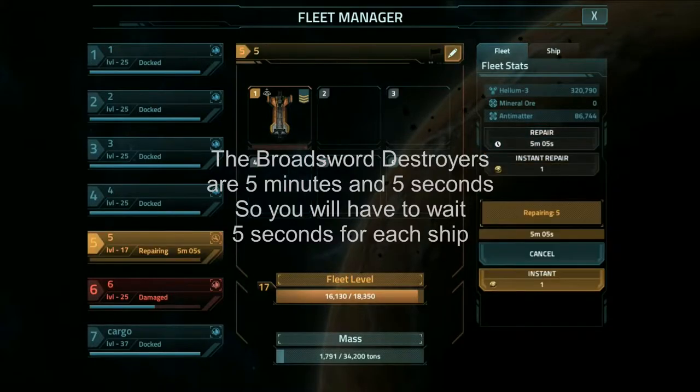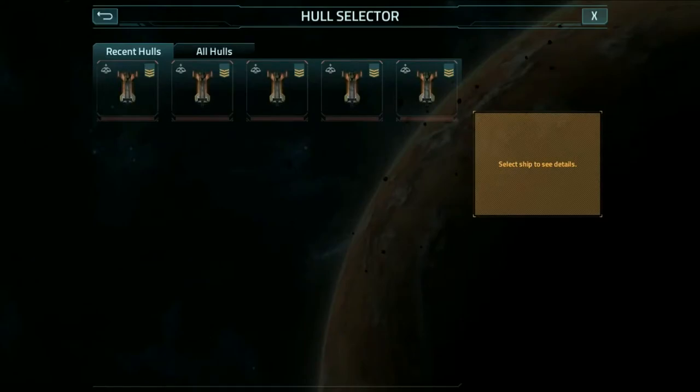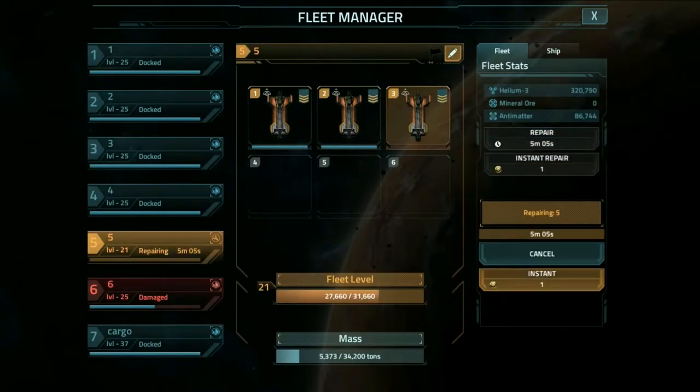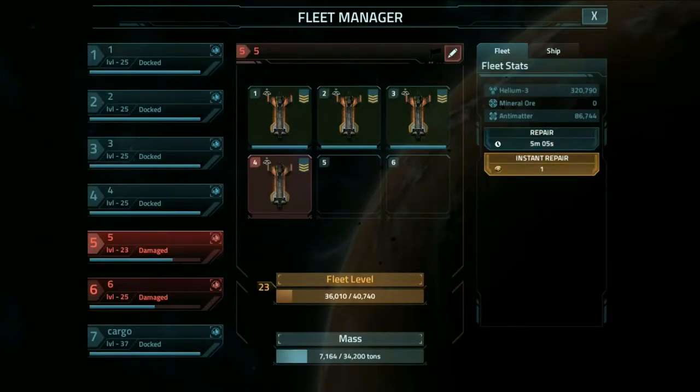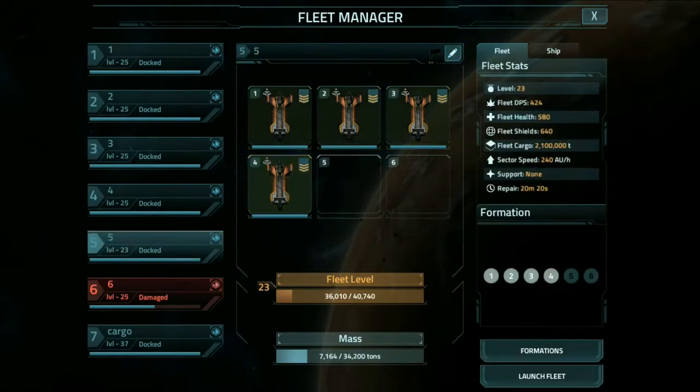With these Broadswords, you'll see it is actually five minutes and five seconds. So you just wait five seconds and it's a free instant repair. You have maybe 40 to 45 seconds of actual repair time, including clicking and getting them back into the fleet — to completely repair a fully damaged and dead Broadsword fleet.